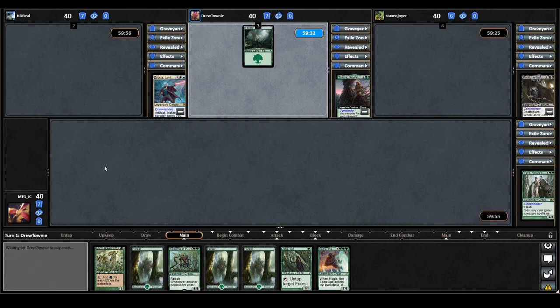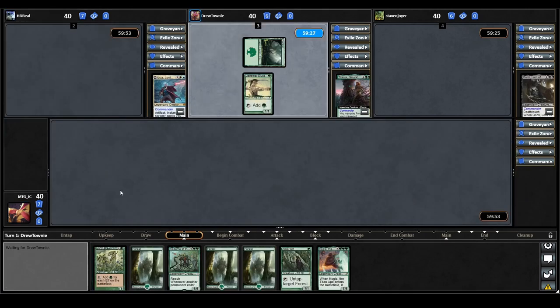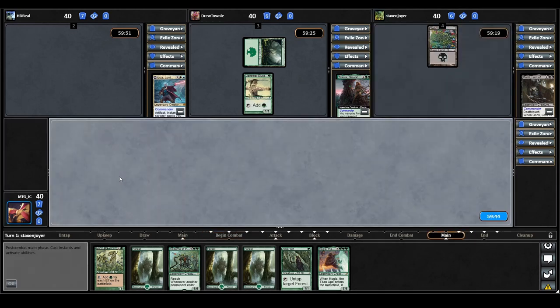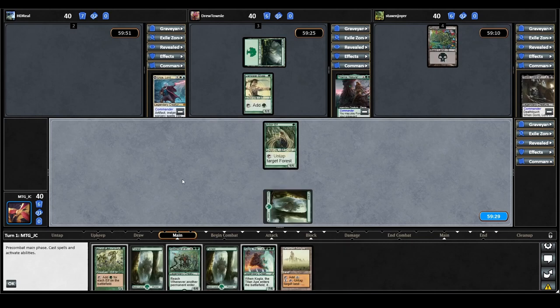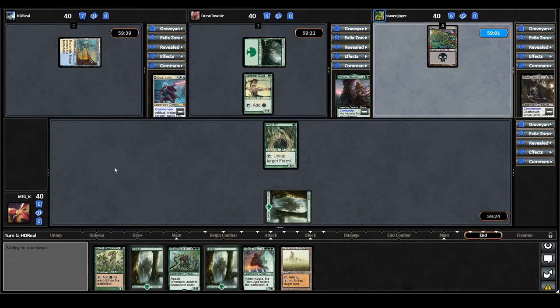Titania starts the game by playing a land, then casts a Llanowar Elves — that's going to make our Priest of Titania really good. Gonti plays a land and passes. We draw a Deserted Temple for turn, play our Forest, cast our Arbor Elf, and pass to Urza. Urza plays a Tap Land and passes.